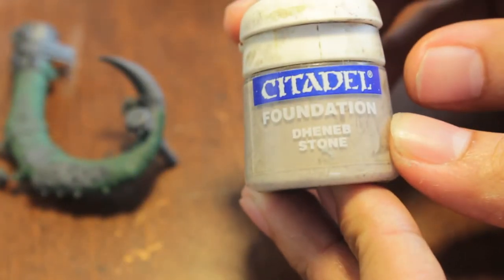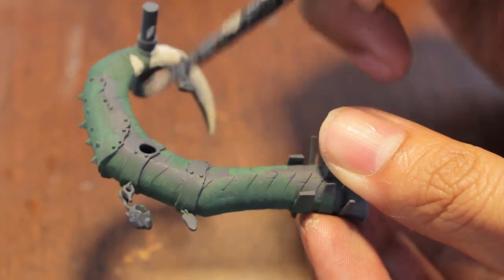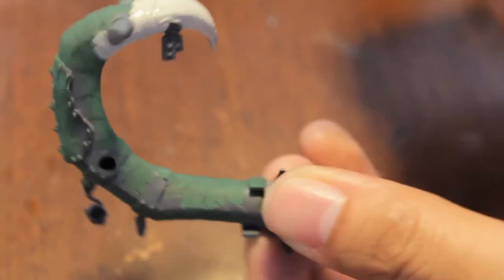So we're going to start with our den of stone because it's the most predominant, prevalent color. Hopefully by the time you're watching this the Empire video will have come out already — the first of the Empire series, I'm doing a series of videos. So what I'm doing is pretty much painting everything that's not going to be metal.